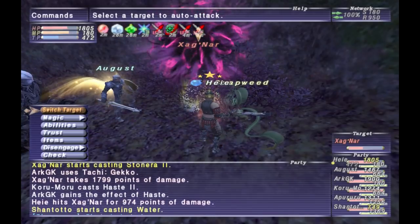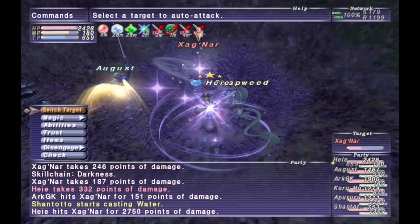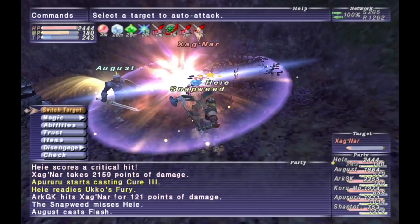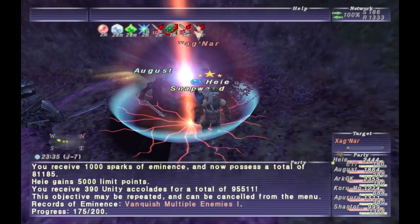So sticking blind really helps. Also when he's blind he won't do any TP moves. However, when he's blind he will start casting spells a lot more and he'll also do AoE spells. But he's not really that much of an issue — sticking blind just makes life much easier for this NM.